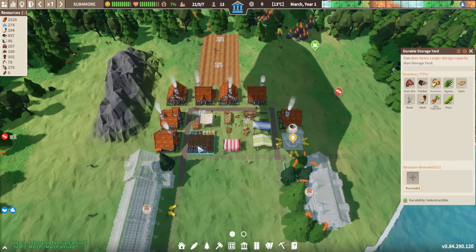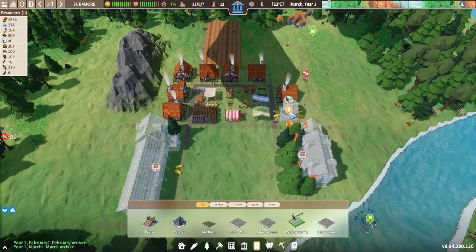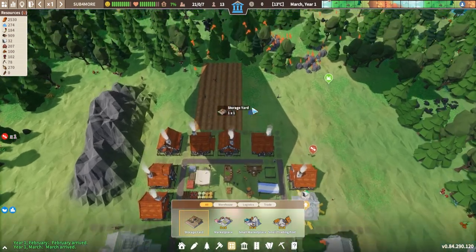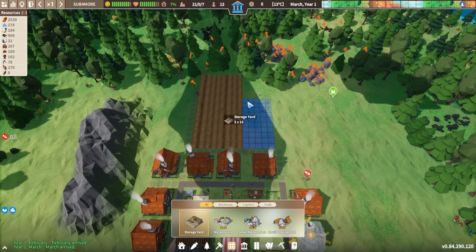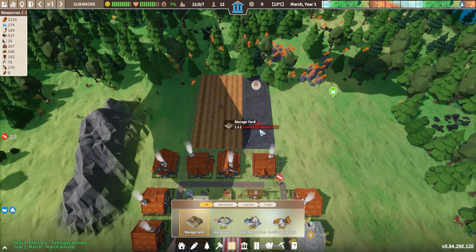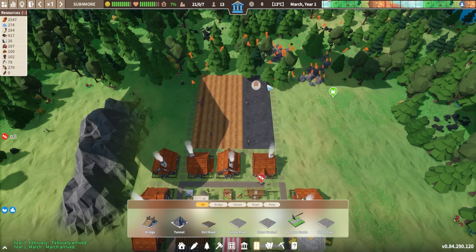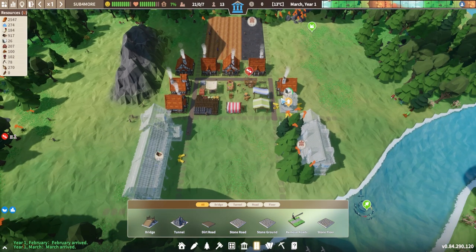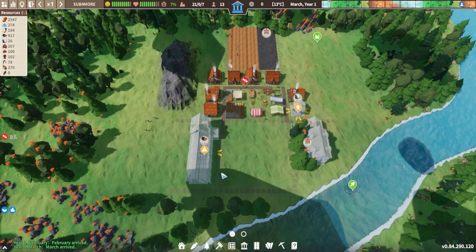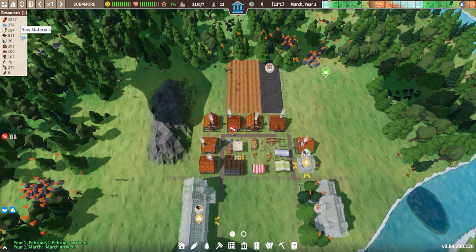Now this early game storage that you start with in the game is already 77% full. As such, it's a really good idea to get some storage built early game. You can go to logistics and click storage yard - this is something you can drag and drop and make a nice storage yard for your items. I'm going to make two here to fill up this whole area and make sure we have road access to the storage so that it can be gotten to and from quickly to speed up our production.